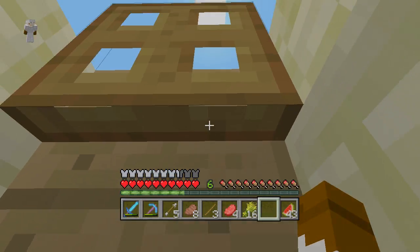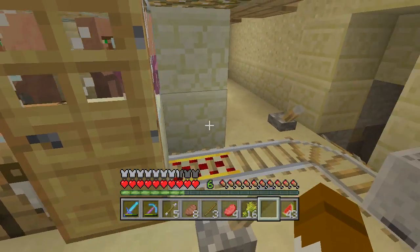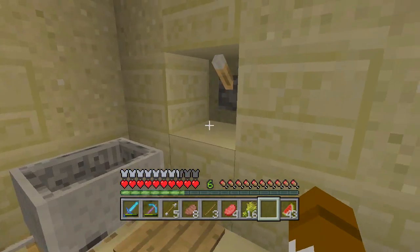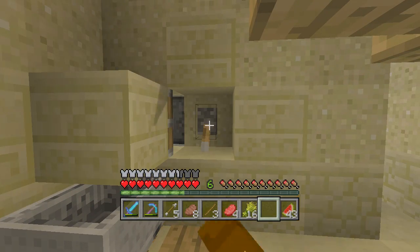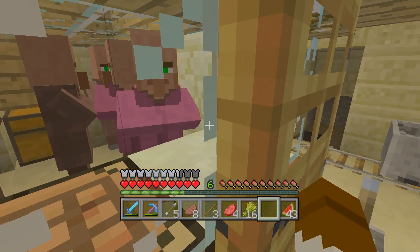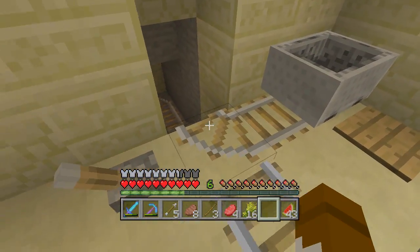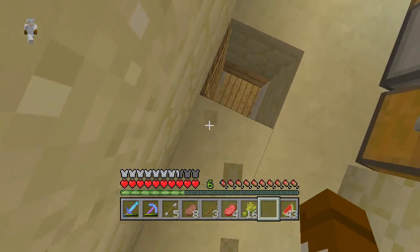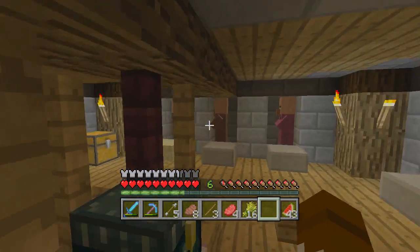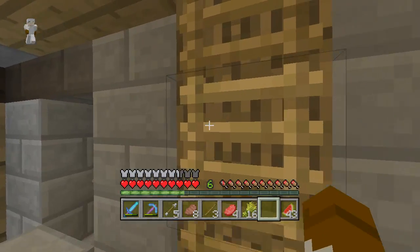Down here is the villager system. You step on the pressure plate, the guard goes back and forth, and you see if you like the villager it picks out. If you don't, you kill it — though killing it with your sword makes the other villagers dislike you. If you like it, you send it downstairs, where there's kind of a storage room for villagers.